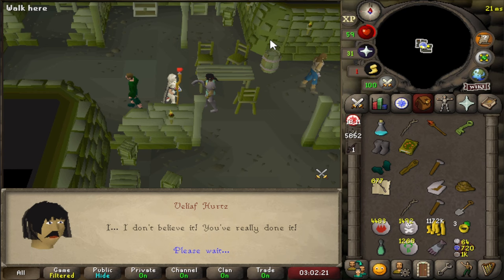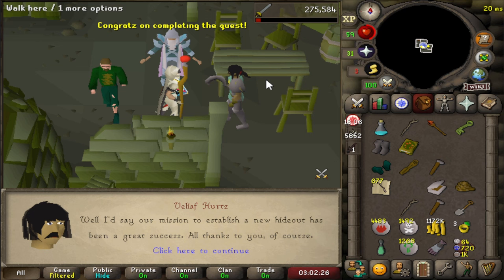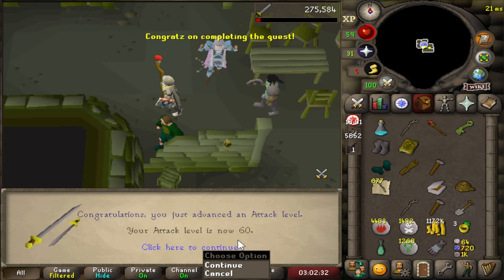Veliaf and In Aid of the Myreque are done, which means we get a pretty big unlock on the account - not because of the quest itself, but because we got 2,000 Attack XP from the quest, which puts us at 60 Attack. Which means we can wield Dragon weapons.